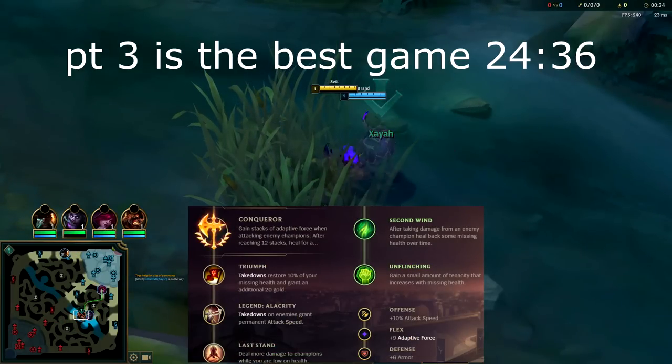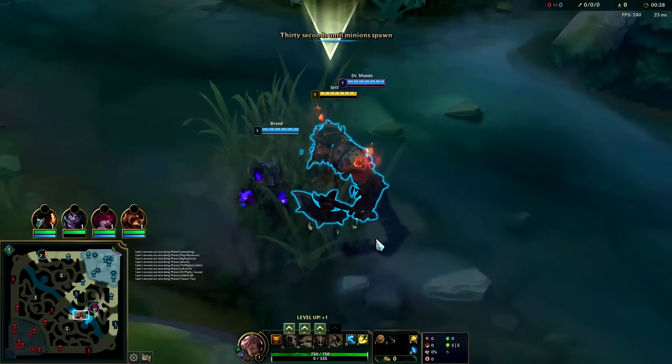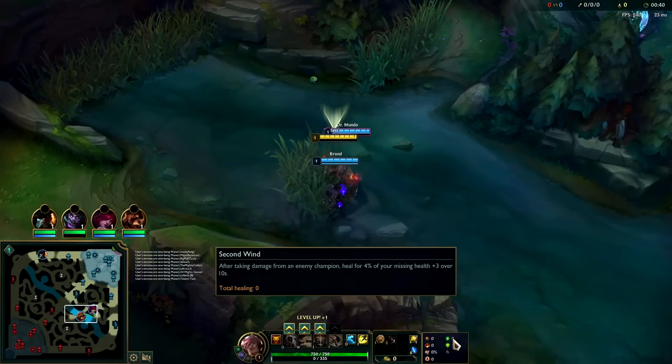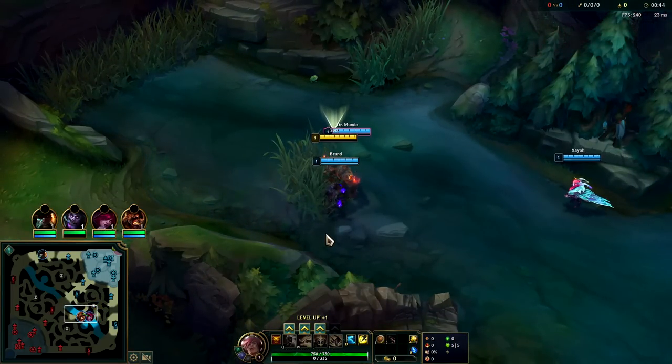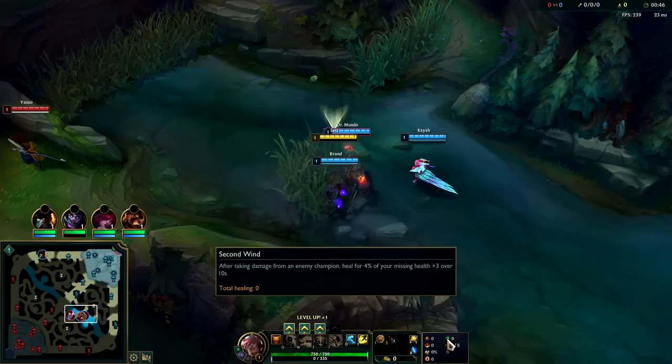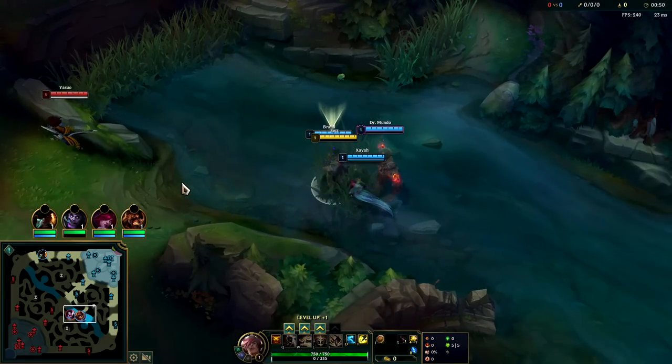Gonna be showing you how to carry on Set in the mid lane. For those of you who aren't aware, he's currently a top five mid laner. A lot of people are realizing just how broken D Shield plus Second Wind are — most mid laners don't have the sustained damage to rip through a D Shield healing, because every time they hit you, you'll be healing a ton.